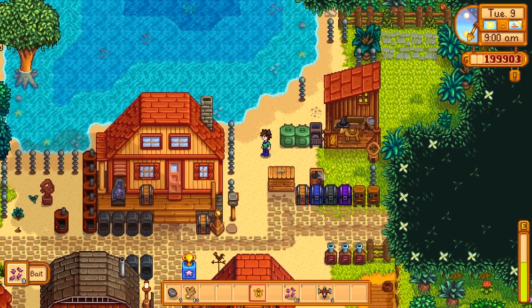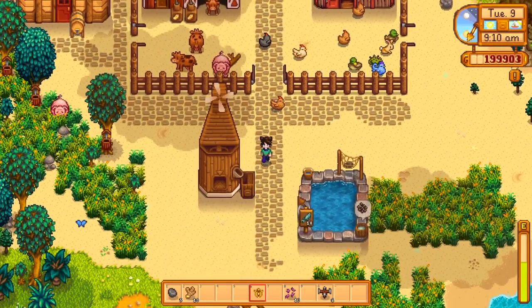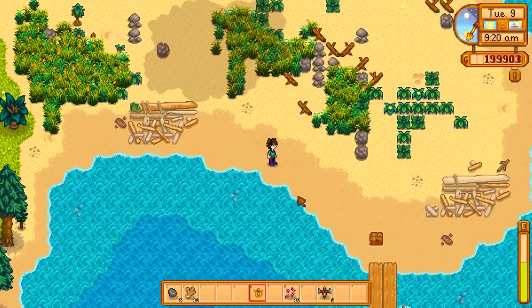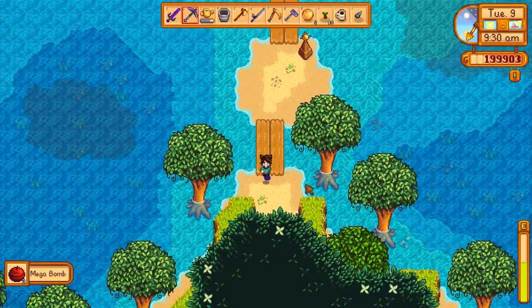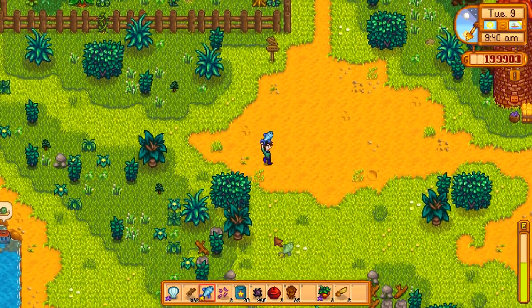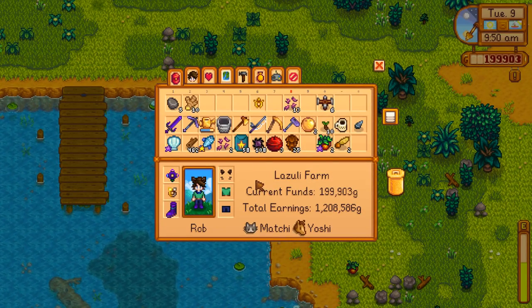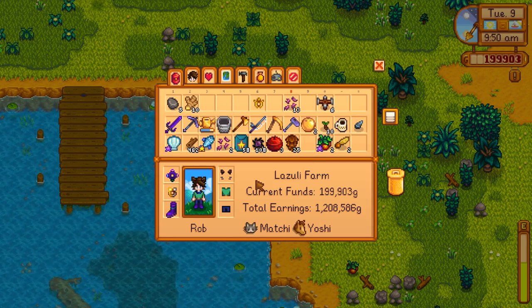I have a teleport totem and I'm so bad at using it. Three mega bombs — I really wanted to go down here to check our crab pots. There's a crayfish, there's a periwinkle — we just need one more periwinkle. Going to go ahead and mark off crayfish. I'm so easy.